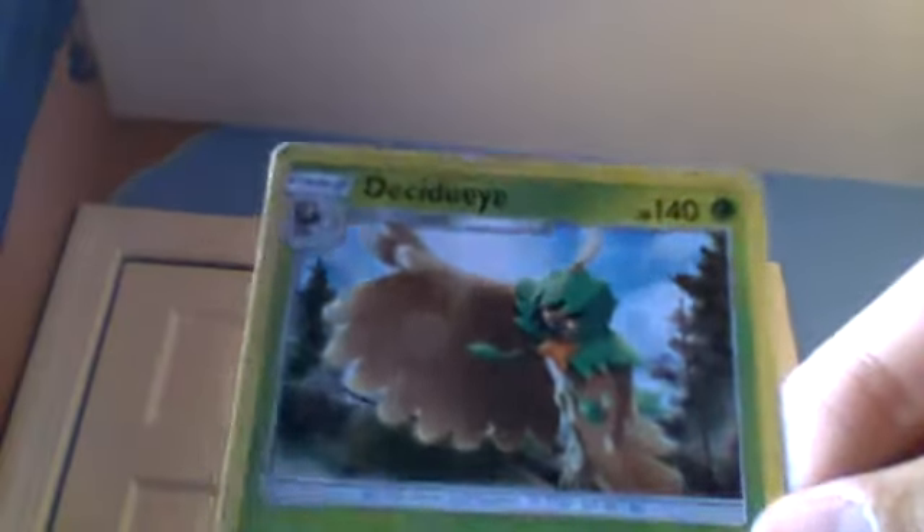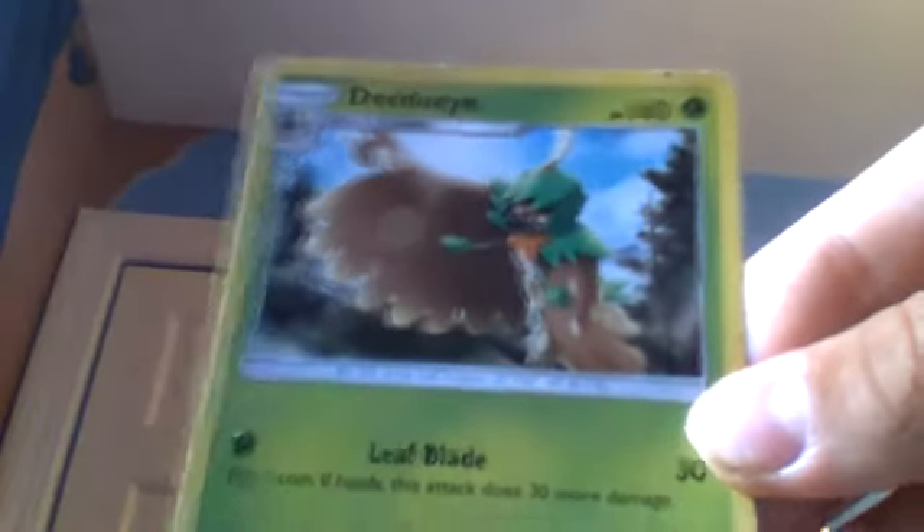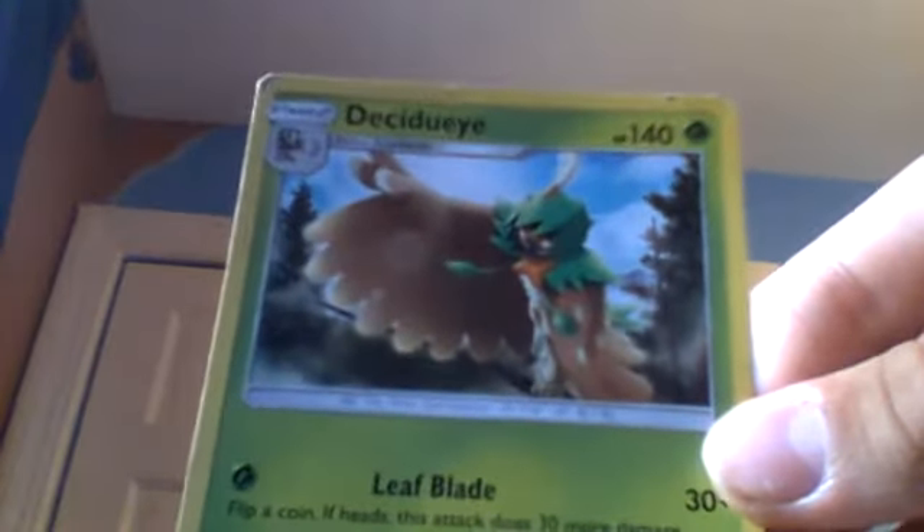Next we have a Decidueye, 140 health. It has Leaf Blade: flip a coin, if heads this attack does 30 more damage. And Brave Bird: this Pokémon does 20 damage to itself.